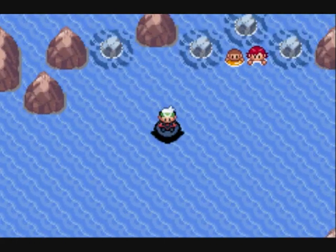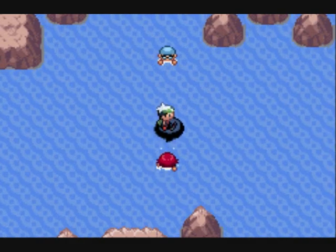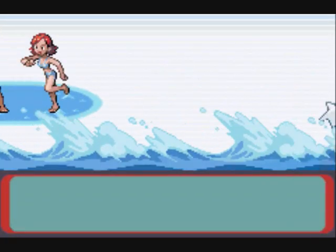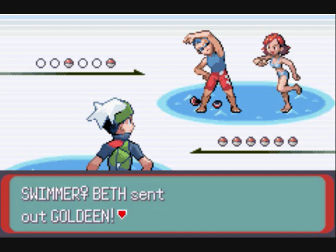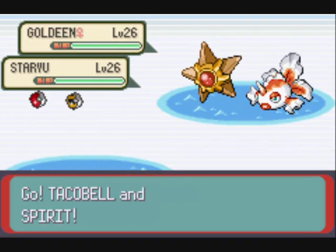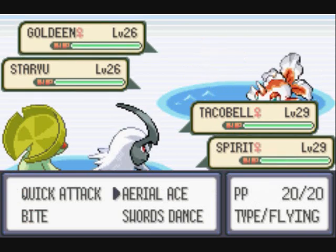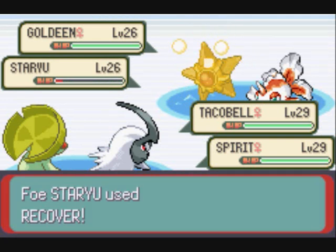Alright, I'm avoiding some of these trainers but I might as well battle these ones too — might as well get some battling done in this episode. So we have two surfing trainers with a Goldeen and a Starmie. You could come here as soon as you beat Norman at the fifth gym, but I chose to come a bit later just to gain more levels.